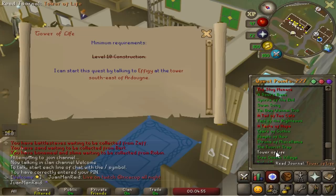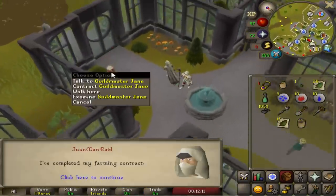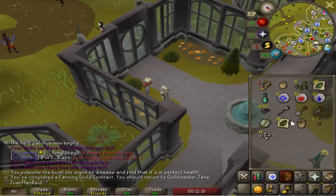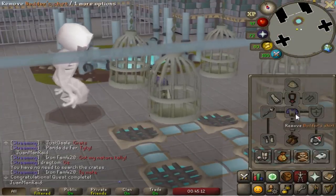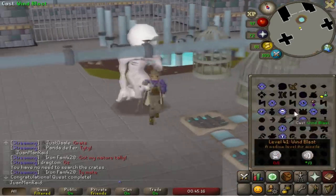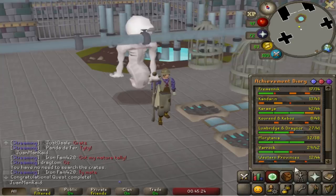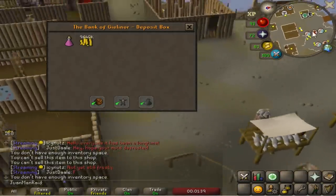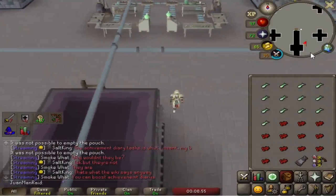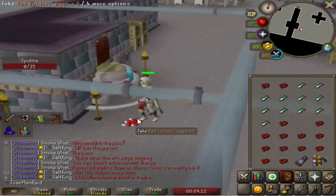I need to do Tithe Farm so I can quickly get some Red Spider Eggs — it's a super fast method, like a thousand an hour. Although this contract reward is going to be an easy one. Wait — I got a Redwood Tree from an easy contract? I guess anything's possible. Now I can get noted Red Spider Eggs. I'm surprised not many people do the Red Spider Egg method here because it's absolutely amazing, even for a mid-level account — I'm still able to accumulate Red Spider Eggs.